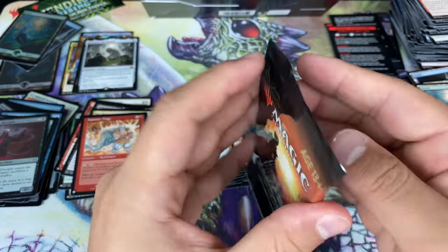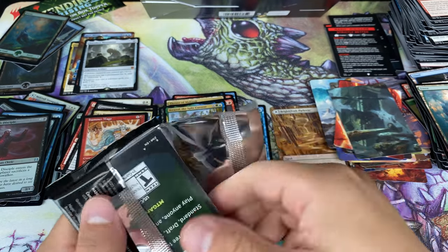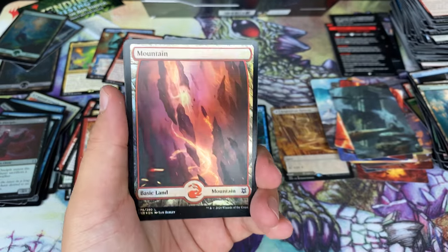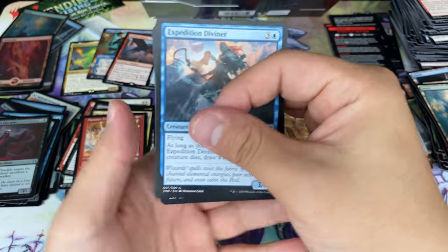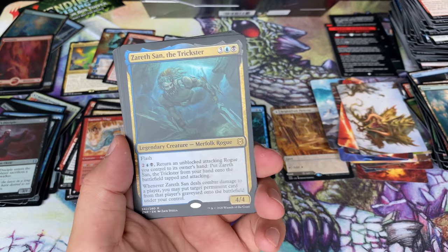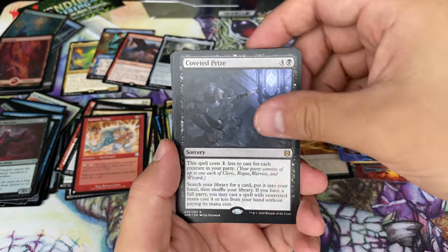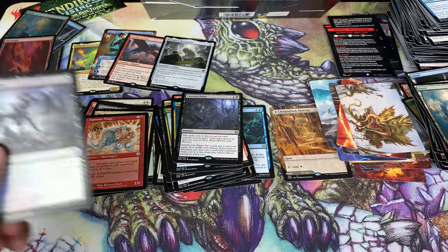The last pack, and then we get to the box toppers. Mythic-wise, not as many mythics as I thought we would pull — pure honesty right there. I was hoping we'd pull at least the amount of mythics we pulled in our booster box, which I think was five or maybe even six. But we did get a bunch more rares and a bunch of cool cards.